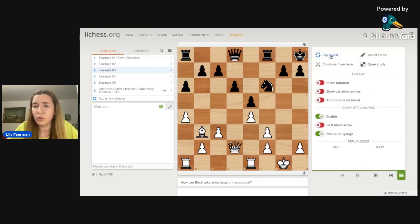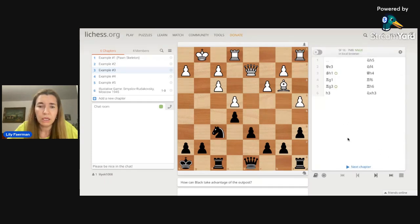Now let's flip the board — it's black to move. We always look for the outpost first, then the path. The path must be quick and safe so no one can capture our knight as it travels. The outpost, as you may have noticed, is on F4 — a square in front of the doubled pawns where no pawn can chase the knight away, and it's nicely protected by the pawn on E5. The path to get there is knight H5 and then knight F4.